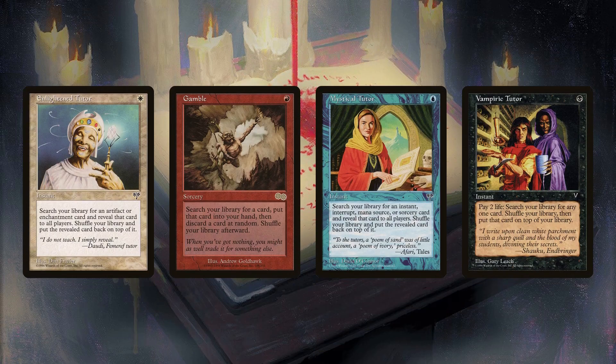All of the iconic 1-mana tutors besides Worldly Tutor make it in. Gamble sees the least play, as despite being the only tutor to hand, it's sorcery speed and you run the risk of discarding what you tutor for. It sees less play the more colors you run, as you have more options. It's mainly excluded from disruptive decks that lack significant graveyard synergy, like Curious Control and Kalamax.